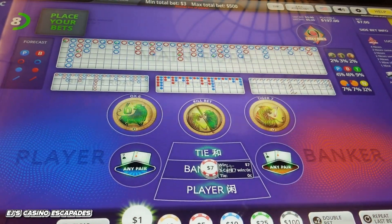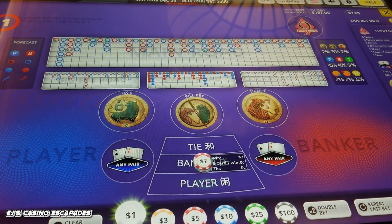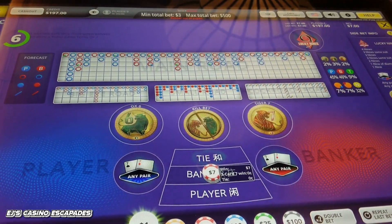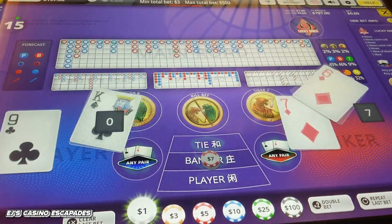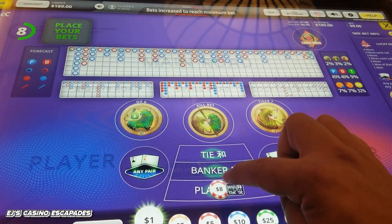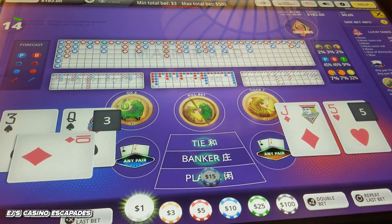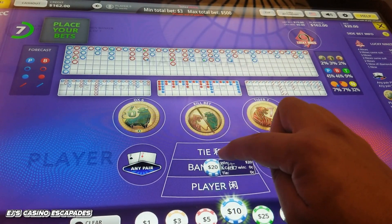Double and add a unit. So this is the second step of the pattern. Tie — alright, a safe bet. So now we're on player for $15. Now we're on banker, $30.